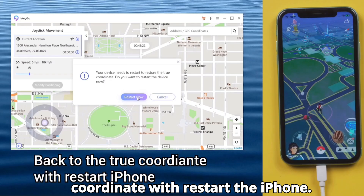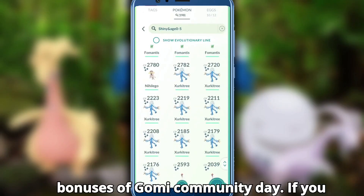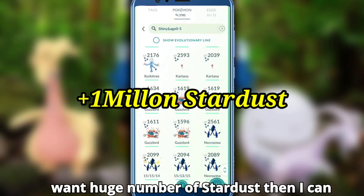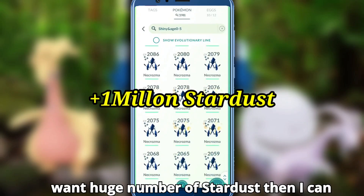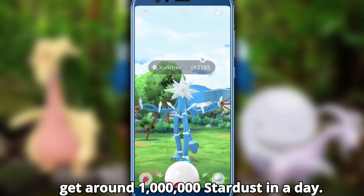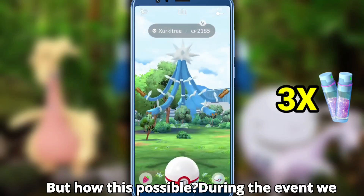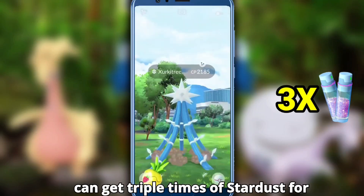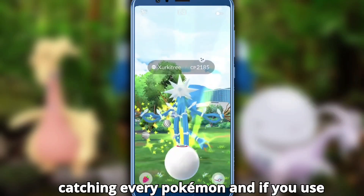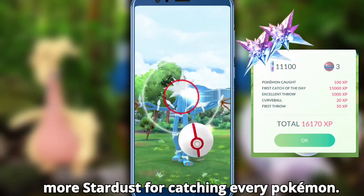Now let me cover all the tips, tricks, and bonuses for Gumi Community Day. If you want a huge number of stardust, this is the best time to get around 1 million stardust in a day. During the event we can get triple stardust for catching every Pokemon, and if you use a Star Piece you can get 4.5 times more stardust for every catch.